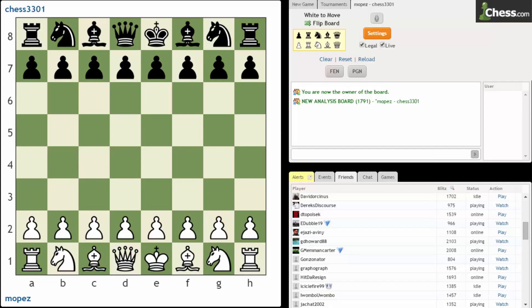Hi everyone, it's Jerry. I'm on Chess.com right now, and we're going to have a look at a game from someone on my friends list. They recently played a 10-0 time control game. Mopez played a game against Chess3301. The ratings were about 1,500 for white and 1,525 for black.